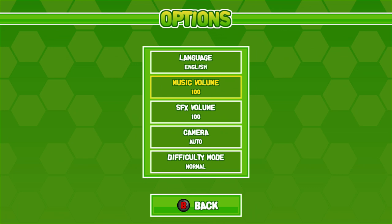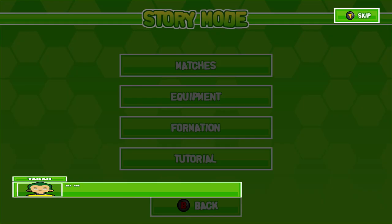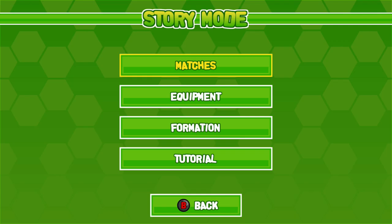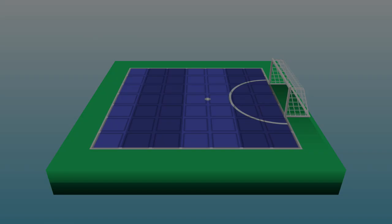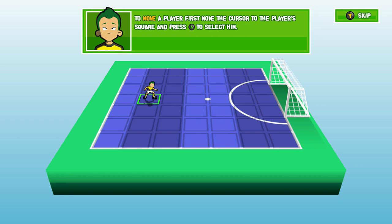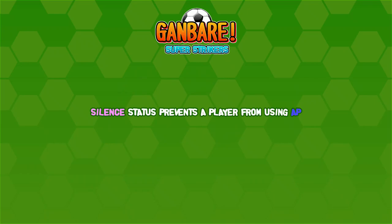Go into the options and choose easy difficulty mode — that's your first thing to do. Start a new game in story mode. Create whatever character you like; I just did one with the default. Go into tutorial and do all the stuff. There are 6 tutorials in total — very short. Just follow them and then quit out, and you unlock an achievement for doing all the tutorials.